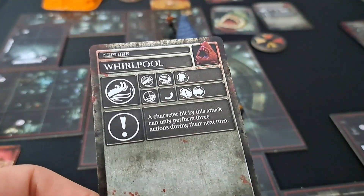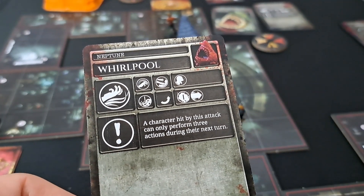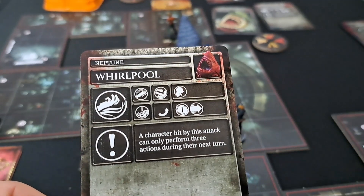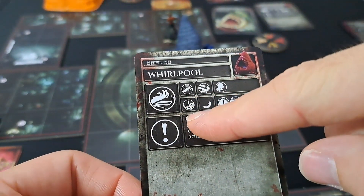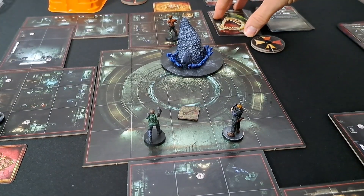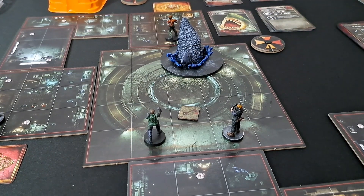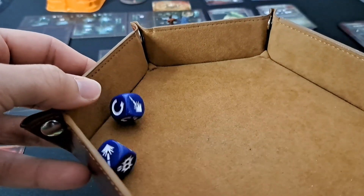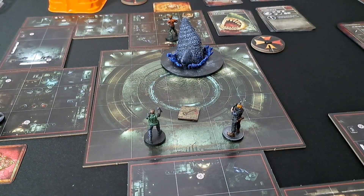End of Wesker's turn, Neptune activates War Crash: range one, small dodge, one damage and a push. A character hit can only perform three actions during the next turn. Everyone within one range — it's just Richard getting attacked again. Richard needs to perform a small dodge or higher — he got a small dodge, very close.